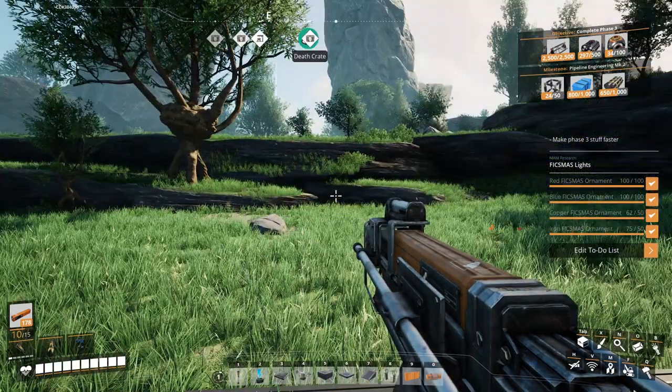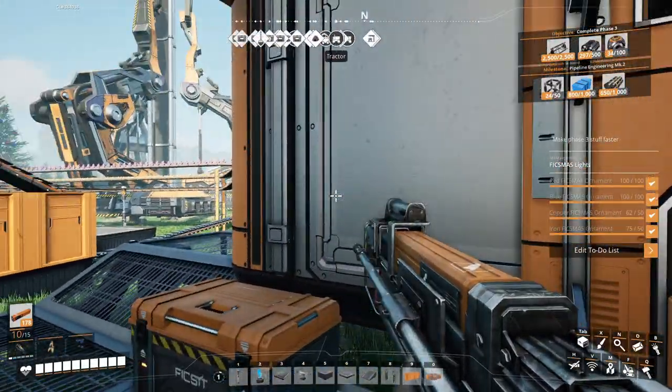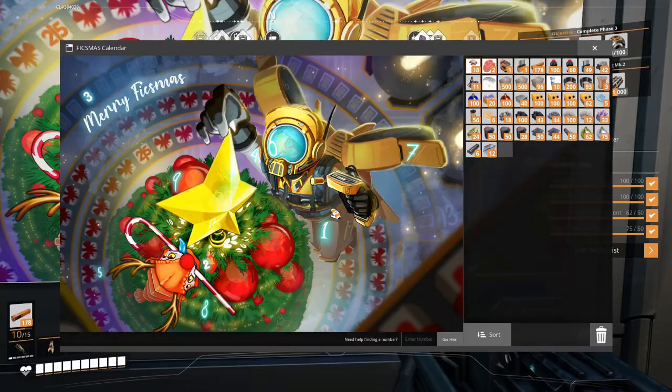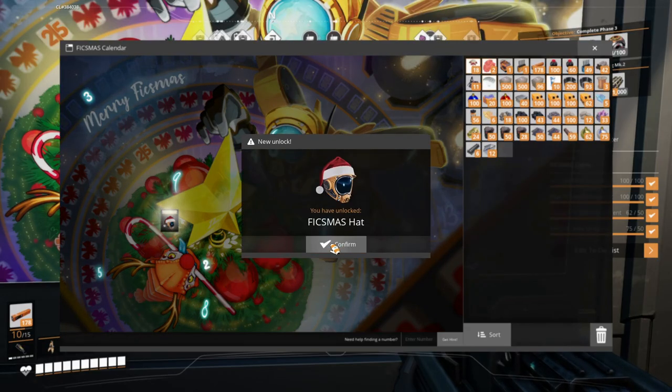Good morning and welcome to our next episode of Satisfactory. We've got everything in our inventory — I'm just going to open the advent calendar for day 10. Let's see if we can find it: 14, 16, 20, 19, 18, 12, 23 — day 10! We got a Fixmas hat, nice!